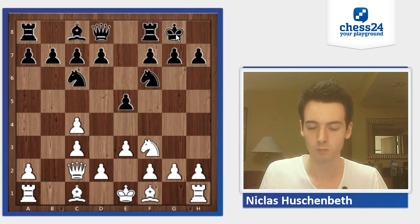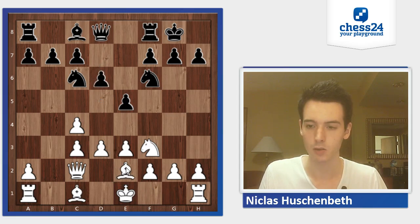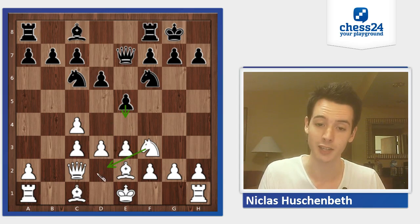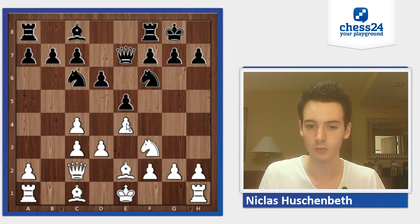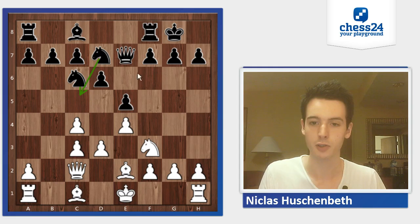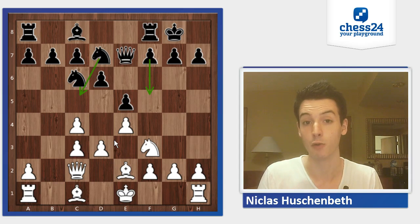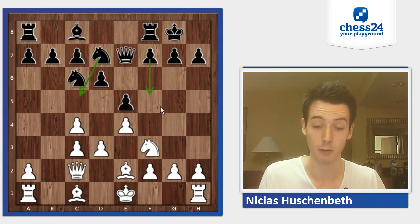So I castled, d3, d6, Be2 — both developing. Queen e7. Now of course there's this positional threat of e4, and he can't allow that because then his pawn structure would pretty much fall apart. So he had to play e4 himself or Nd2, but he went for e4. Now I want to transfer my knight to c5, and I want to free up the way for my f-pawn to play f5 in the future. It's a standard plan — you can recognize this as a kind of reversed Sicilian, and f5 is a very common plan here.